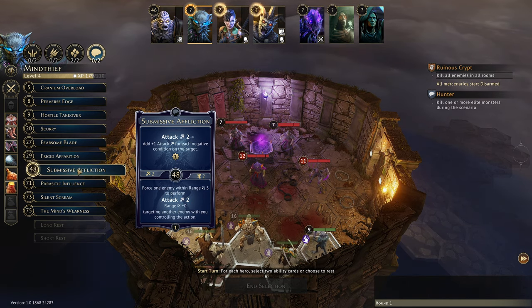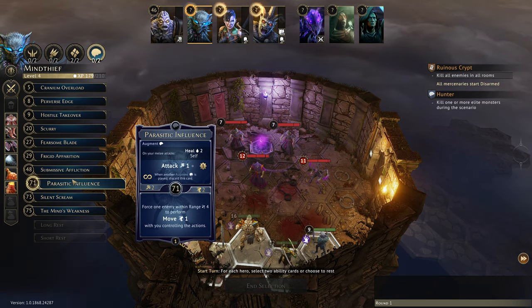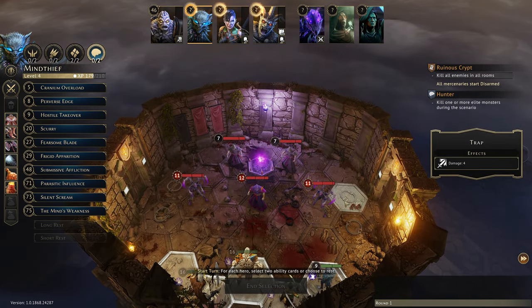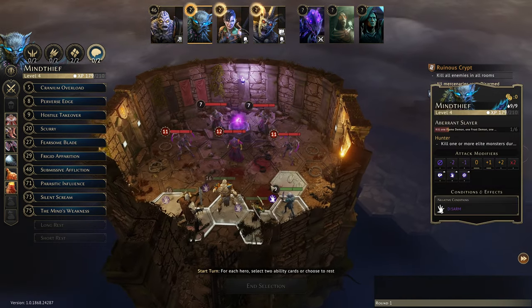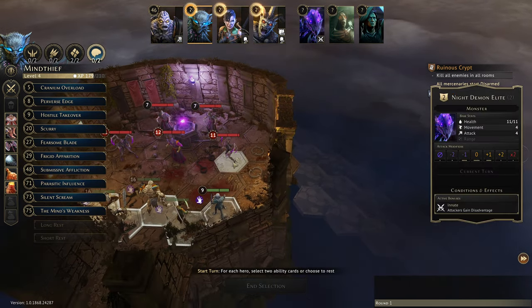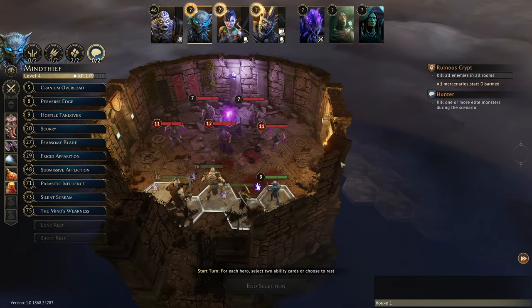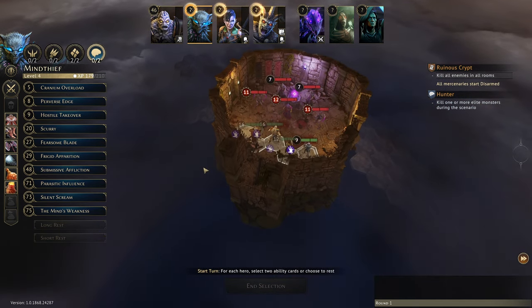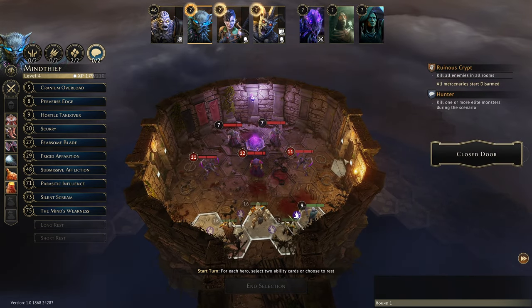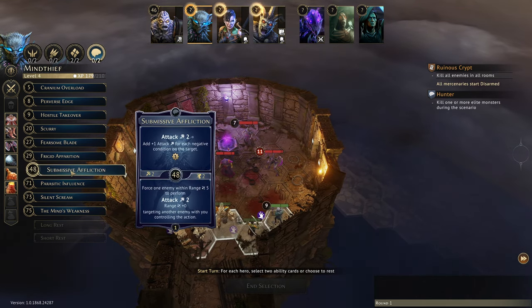Mindy is going to move one of these guys away from us. Force one enemy within range five to perform a move one action — we're going to do that, because not only will that get this guy injured in the trap, but we also need to move over these traps to get through this door. Presumably it's going to be difficult if we have to go into this side, clear everything out, then traverse the whole room to do the same on the other side. We might want to open a door, let them come to us, attack them here, then go into the next side.